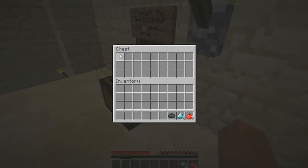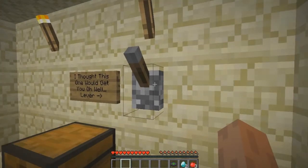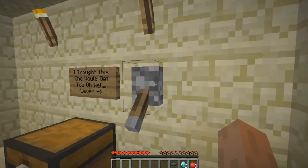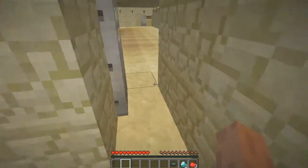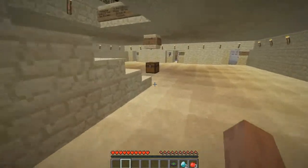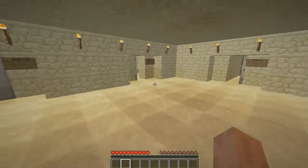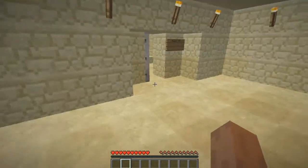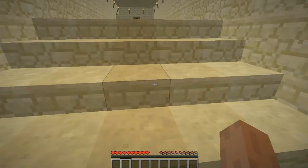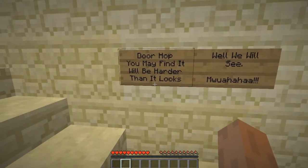Didn't want to put them in, I want to take these out. That didn't open anything. We'll put all this stuff back in here and have a look at what's in room 7/8. I'm guessing it opens up there - so it loops around. Door hop - you may find it harder than it looks. Well, we will see!